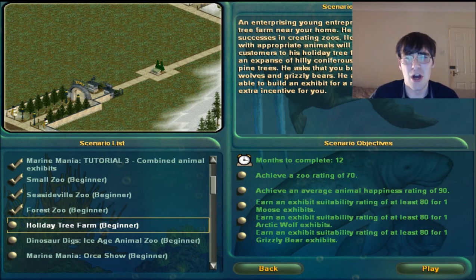Let me choose a camel, let me choose something cool. He also alludes that if you are able to build an exhibit for a reindeer, there may be an extra incentive for you. We're actually going to have a reindeer, and it's not going to be a murdered rhino that I pretend is a reindeer?